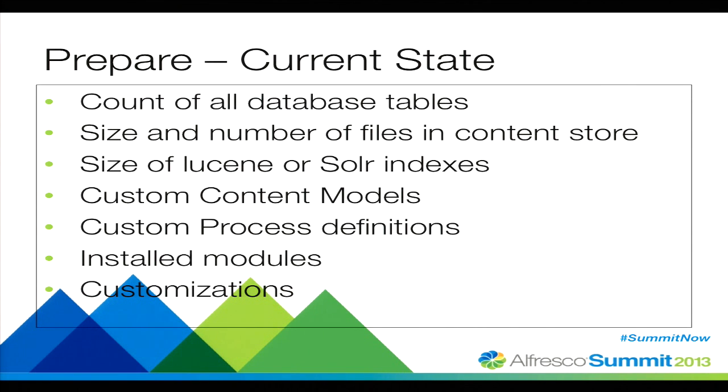What we need to prepare for first is to know exactly what the current state of our repository is. Start by getting a table count of all the rows in all the tables in our database. Note the size and number of files in the content store, the size of our Lucene or Solr indices, custom content models, custom process definitions, installed modules — whether they come with Alfresco or are third-party or custom — and any other customizations included in your product.